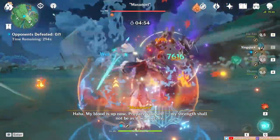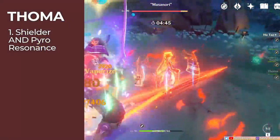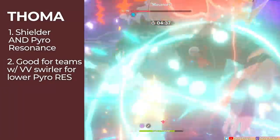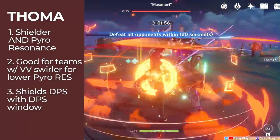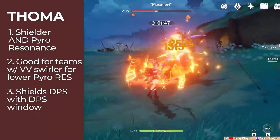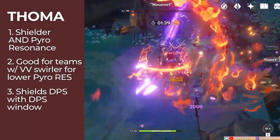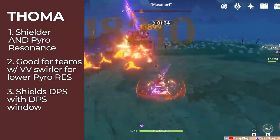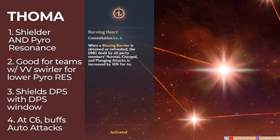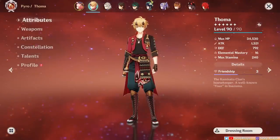Touma is a little more niche. Aside from being a good shielder, he consolidates the role of shielder and pyro resonance, which in some teams can be more useful. He's viable in teams with a VV Swirler for pyro resistance reduction — the most notable being Hu Tao with VV, Yoimiya, and Yanfei if you don't have Bennett. He also better complements DPSs that have a DPS window that shouldn't be interrupted, such as Hu Tao in her Papilio state, Yoimiya on her skill, melee child, and even Raiden on her burst, because of his refreshing and stacking mechanic. At C6, he gives a bonus to your active character's auto-attack damage — not as big as reaction comps with Diona's C6, but still a consistent, non-conditional basic attack damage bonus. Touma does one job and he does it really well, but that's about it.